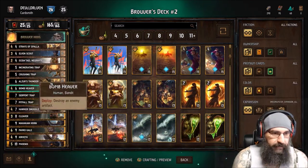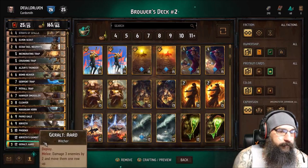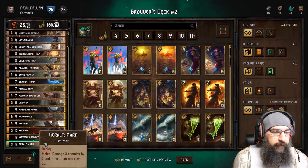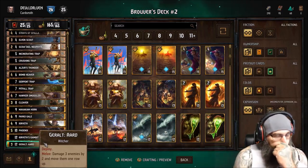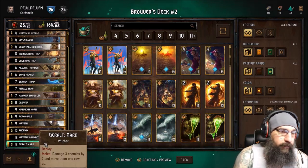You can get that big lacerate with the trap. The other one is Geralt Ard. I really think Geralt Ard is awesome. He can line up another big row for you, push them all back, and he just gets overall great value.